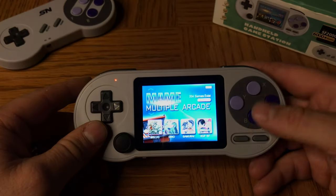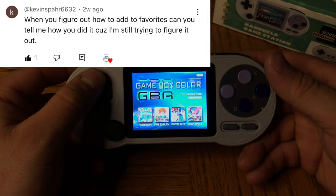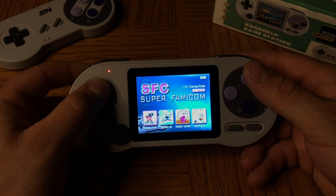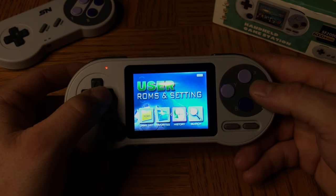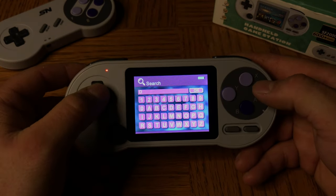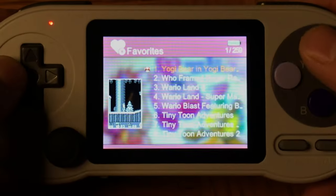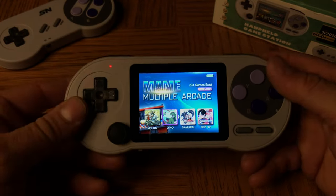Another thing that was mentioned was adding games to your favorites list. You just hit the Y button while you're in these menus and it'll save to favorites. But that only works in these menus — if you try it through your history it won't work, and same for search. Once you have games in favorites, you can remove them by hitting X, which brings up a menu to remove them.